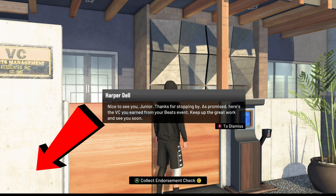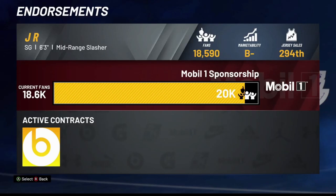To start this glitch off, what you guys want to do is go to your endorsement tab and unlock your next endorsement. This is key — you want to be within 10k fans of your next endorsement. I was doing this on a brand new player, so the endorsement I unlocked wasn't as big as one you'd get on a maxed-out player.